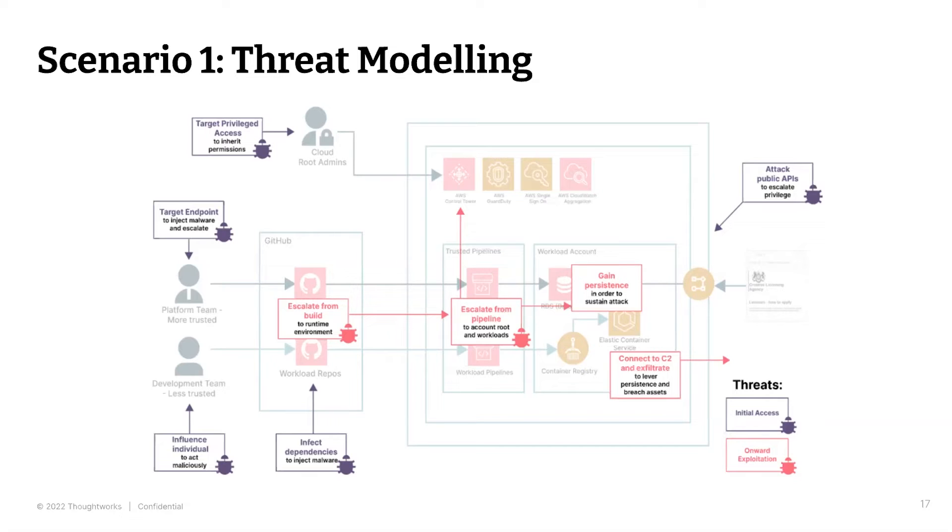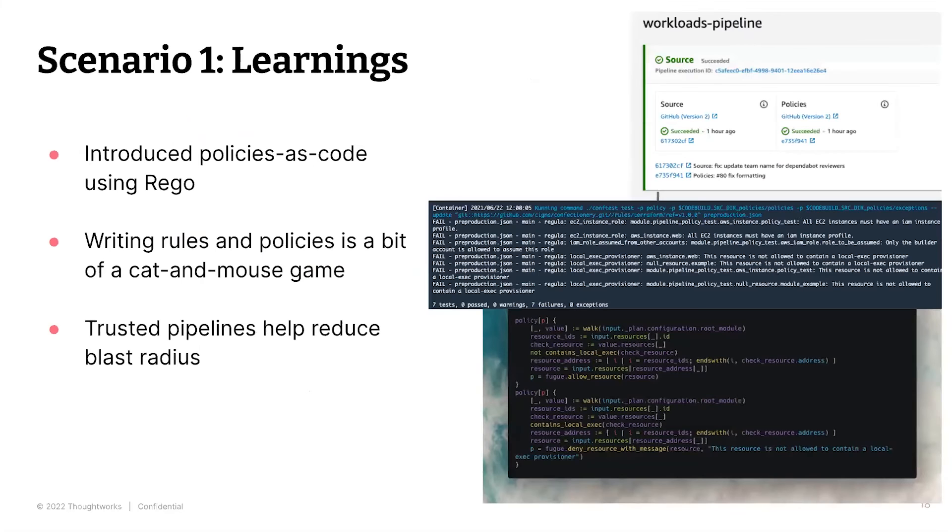They identified ultimate red team goals including extracting content from the RDS database and complete takeover of the AWS structure, assuming the red team could evade detection at least initially. The attacker workflow was broken into two steps: first, initial access — strategies to get a foothold into the system to efficiently escalate privilege toward target data; and second, onward exploitation — subsequent steps to move laterally and escalate privilege into parts of the system containing sensitive information, and then extract it.